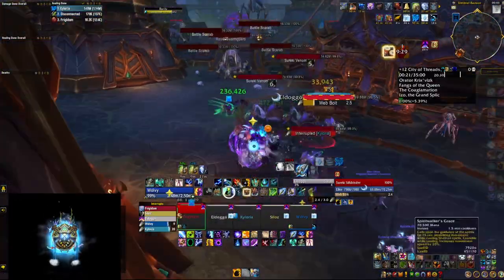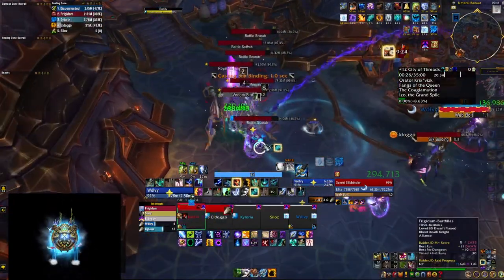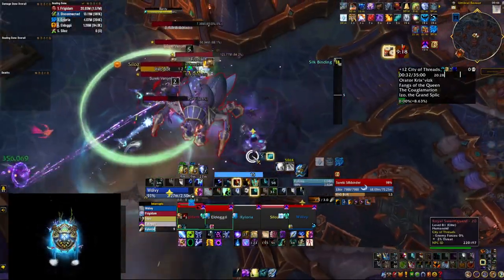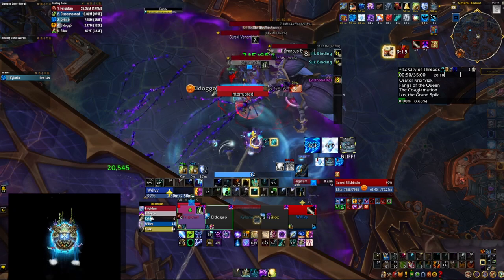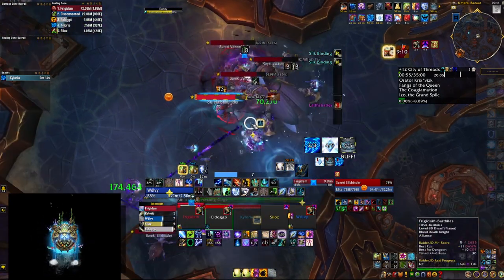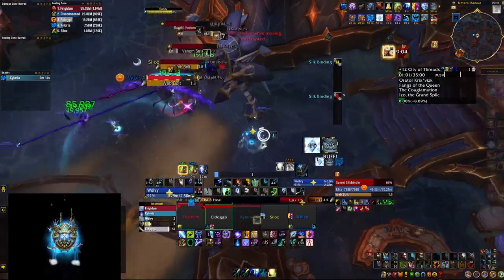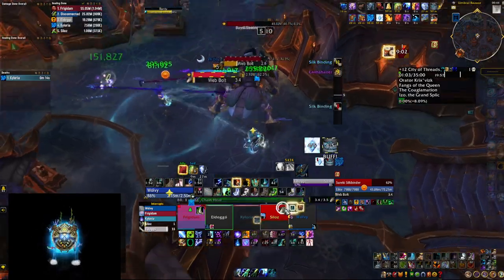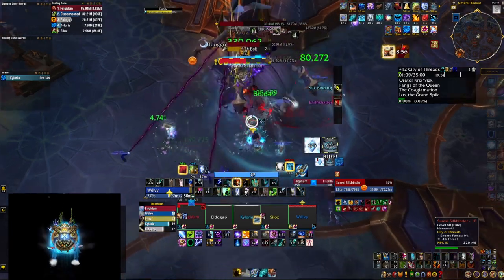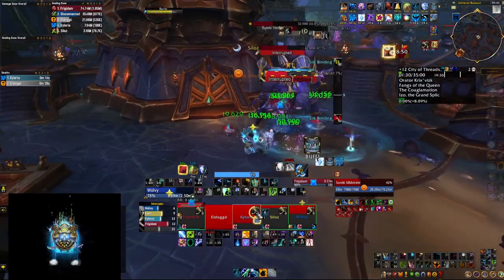They suggested let's try the 12. Now, this was before the nerfs happened — so these were the busted 12s — and it was also City of Traps, which is definitely not the easiest key. We expected it to go very badly, but we decided to go. We made a big first pull with lust and ended up dying and wiping, mainly because we got a frontal, missed some interrupts, overlapped kicks — quite expected. But everybody was still positive from the previous run and suggested we run it back as an 11.